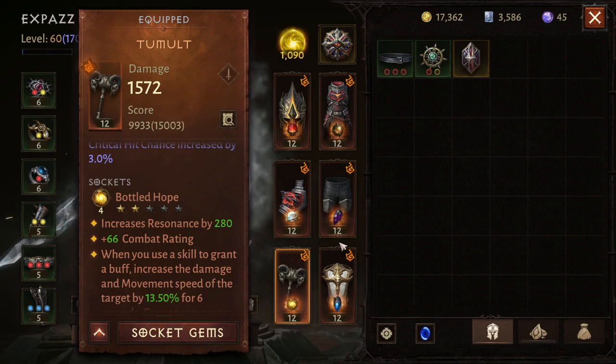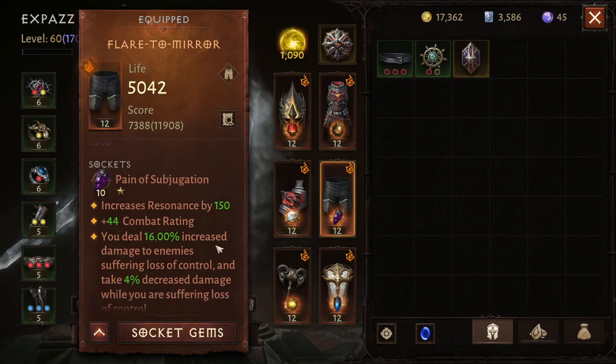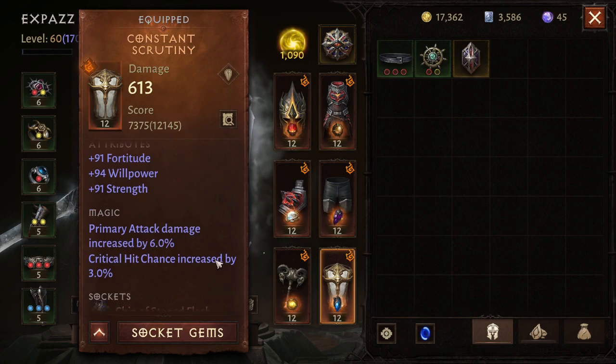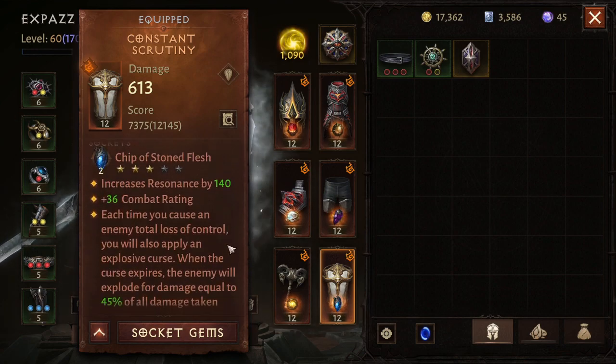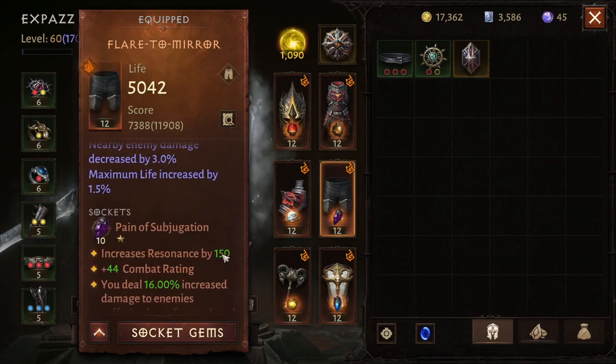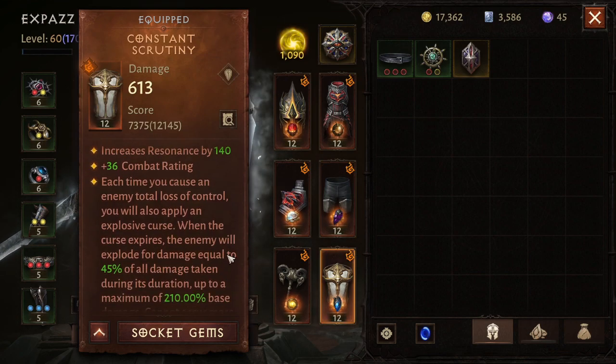The two best-in-class gems for this Stun Steed build are Pain of Subjugation — I've got mine at rank 10 — which increases damage to enemies suffering loss of control, and Chip of Stone Flesh. Every time you apply total loss of control — and there's a big difference: total loss of control is blind or stunned, whereas loss of control is freeze, slow, or anything like that.